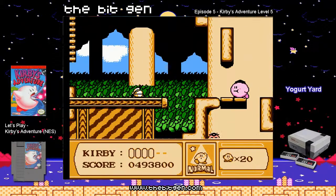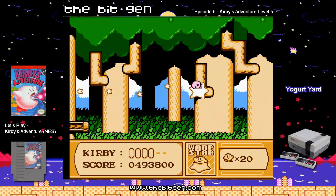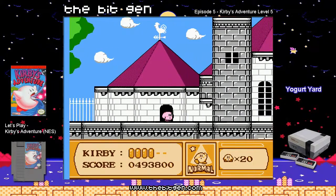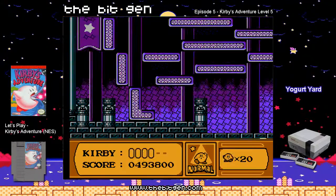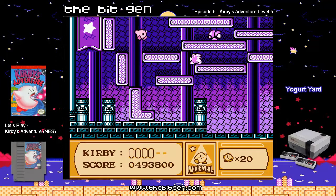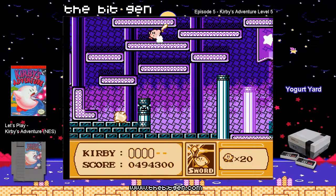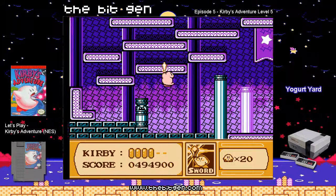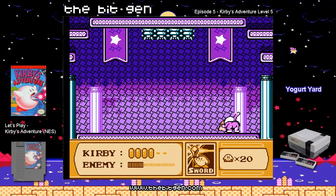Alright, so we've reached the end. Let's go down — there's the door. I'm trying to see if I can go past that, but I can't, so we'll have to take this way. Come down here, kill that guy, fly to the right, and fight this weird lion dude.